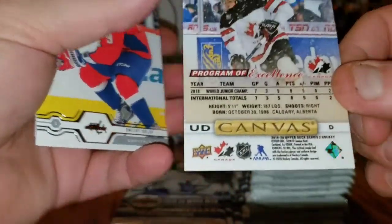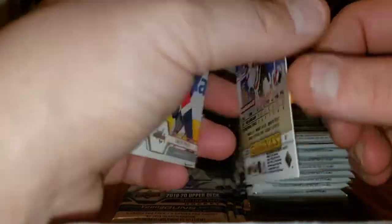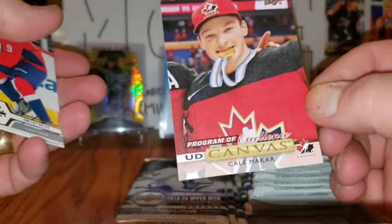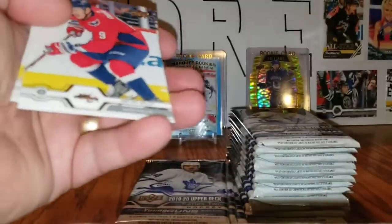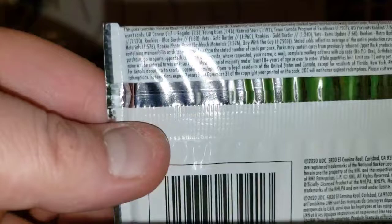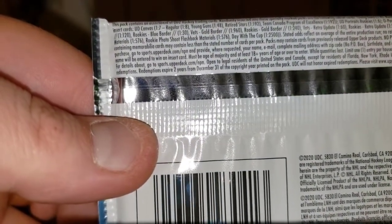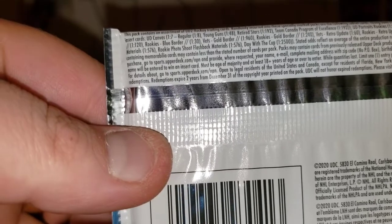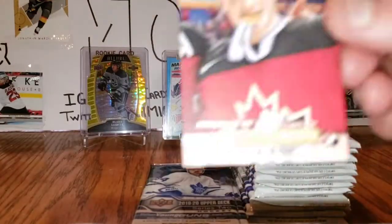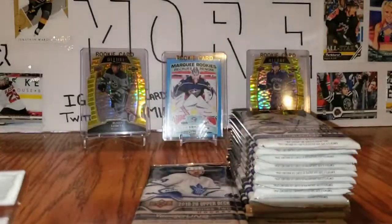Program of Excellence — Cale Makar Canvas! Wow! Not the Makar Young Guns, but Program of Excellence Cale Makar Canvas — that is a beauty! Dmitri Orlov, Joe Thornton, Roman Josi. The odds on that one are Program of Excellence Canvas 1-in-192 packs. Cale Makar — beautiful, beautiful!